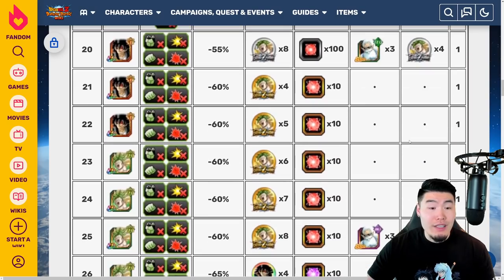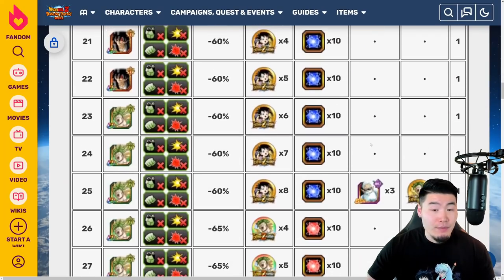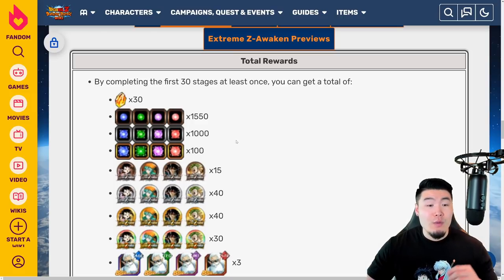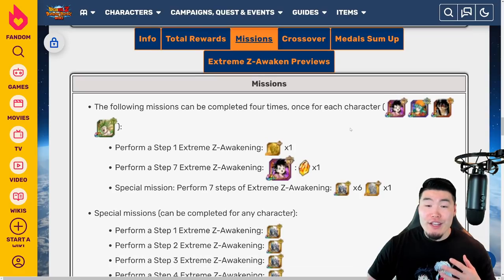That's all there really is to it — 30 levels. After you complete the first 30 levels, you'll get a bunch of Dragonstones, a bunch of Orbs, all the medals you need to fully Xtreme-Z Awaken all four units, and also a few Kai's along the way. Taking a look at the rewards: 30 stones, Orbs of all types — no PHY Orbs since there's no PHY unit getting Xtreme-Z Awakening. So you get some AGL Orbs, some Tech Orbs, some INT Orbs, and some STR Orbs, the Xtreme-Z Awakening medals, and also three Grand Kai's of each type minus PHY. There are also missions that can be repeated four times, once for each character. If you perform step one of their Xtreme-Z Awakening you get a Gold Hercule statue, and for step seven — the last step — you'll get a Dragonstone. If you do this for all four units, you'll get four additional Dragonstones for a total of 34 Dragonstones for the entire event.